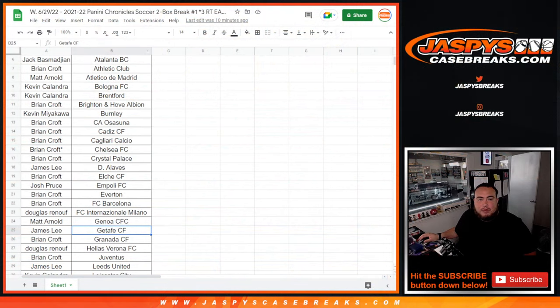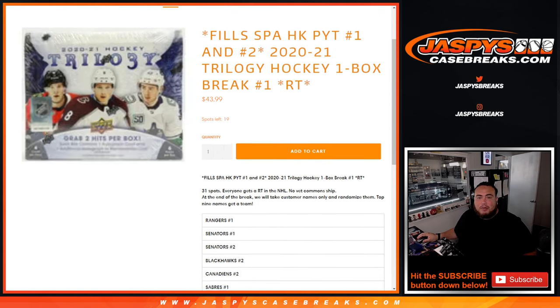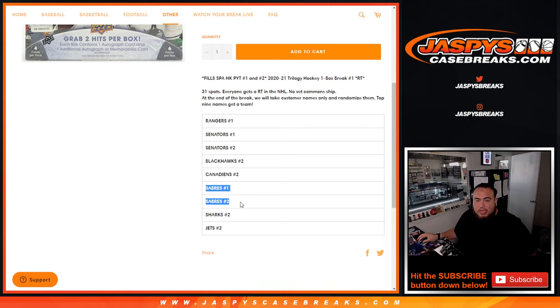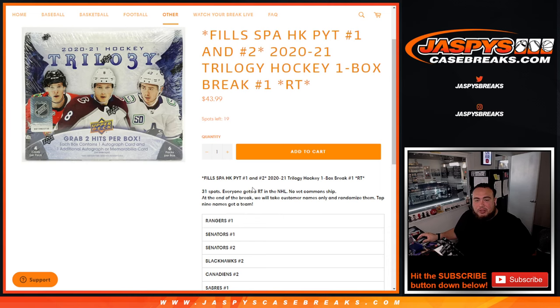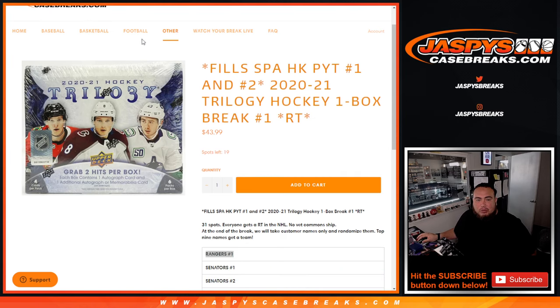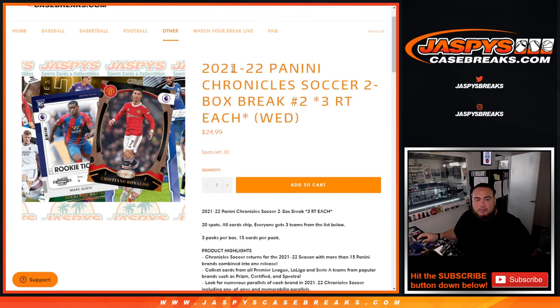The next one we're going with is SP Authentic — it's a quick two-box break as well, three random teams each. I do want to try to get this break filled up, it's down to 19. Pretty much the top five or six teams are all over $100, so you can easily double, triple, quadruple your money. Rangers are $275, Senators were $200 each, Blackhawks were like $120, Canadians $100, Sabres were like $75 each, Sharks and Jets are pretty much around the $50 price point. It's a top nine, so almost 30% chance to get one of those teams. If you get the Rangers for only $43.99, you're saving a boatload of money. So that's one I definitely want to fill up. Coming up next guys is the 2-Box Break SPA Picker Random Teams Number 1. The next soccer is also on the website already. Appreciate you guys — JazBeesCaseBreaks.com.